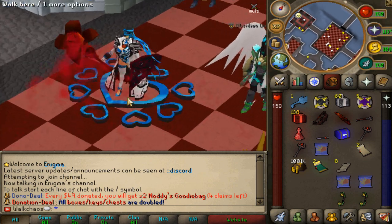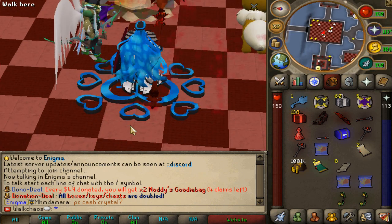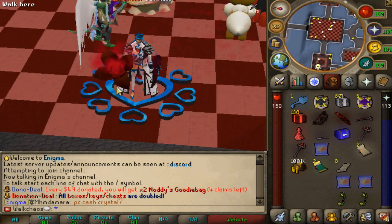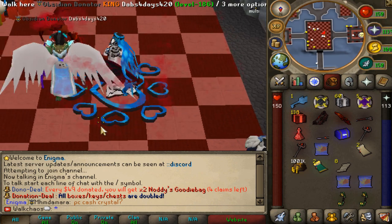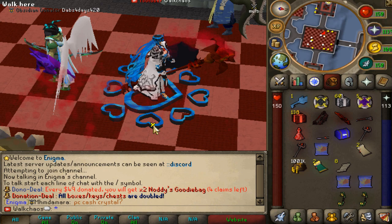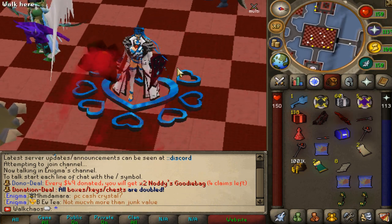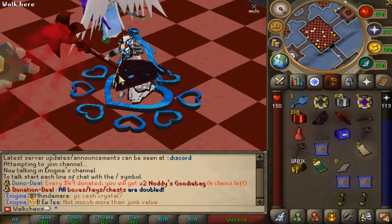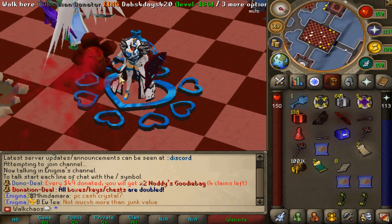Hello and welcome back with another RSPS video. Today we're back on Enigma RSPS, one of the most hyped new custom servers out there. We're recording another episode and showcasing a brand new update. Before we go into the video, we have a giveaway - two times KC pattern as well as a hundred dollar bond to one lucky winner. All you have to do is like the video, comment your name down below, and be subscribed to my channel.